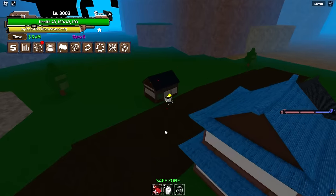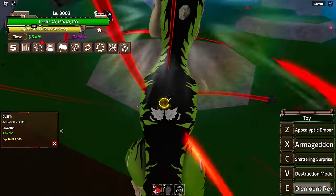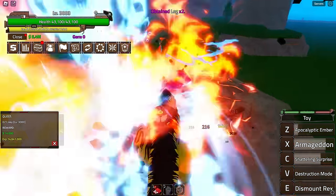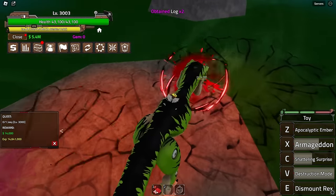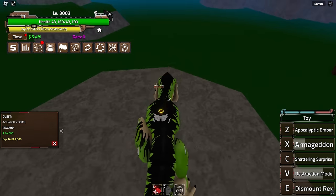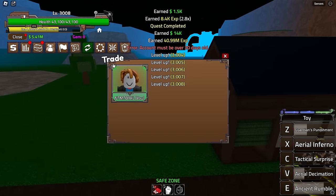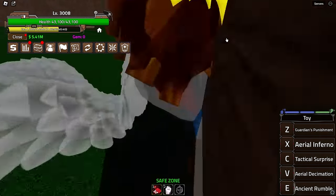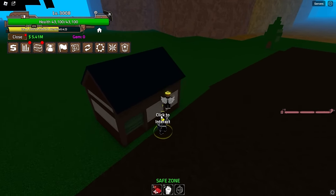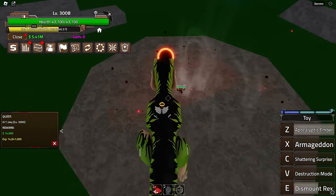We hit level 3000 — we've maxed out both Health and Fruit stats. Now starting on Melee even though we'll never use it. This fruit is really good — I just keep pressing the same combo twice in a row and it kills any boss. I'm excited to see what Third Sea holds.